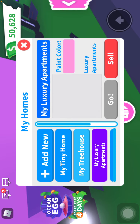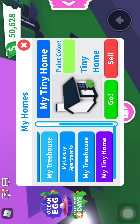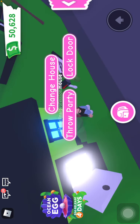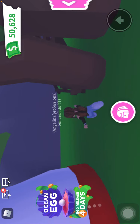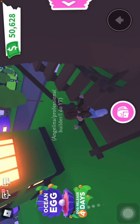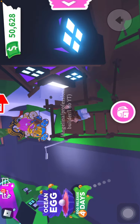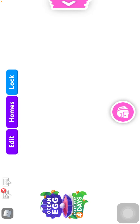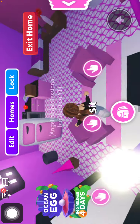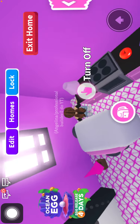Now let's find the house I was working on. I think it was my tiny home — no, I think it was my tree house. So let's hope I find the right house. We have to go through all my houses, but I think this is the right one. Yep, this is the right one, so let's go here.